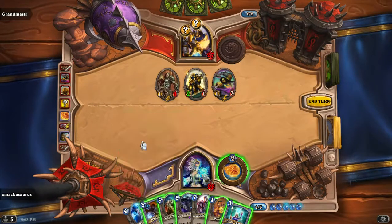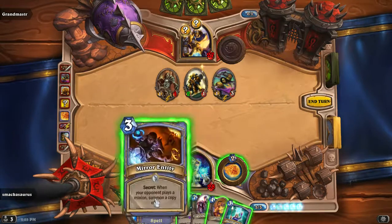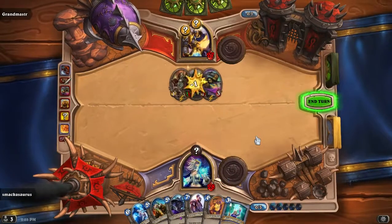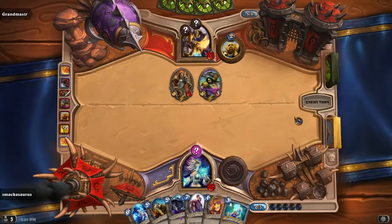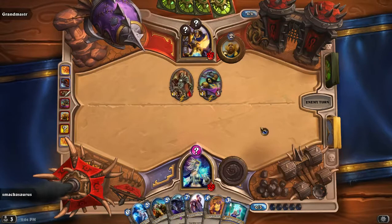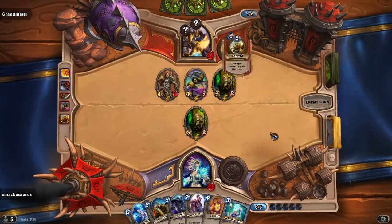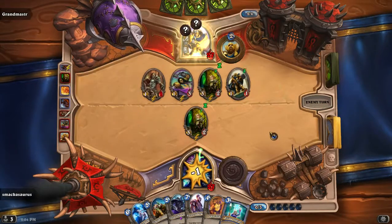Got some decent stuff here. I think I'll take the chance — drop that, I'll fireball that. Hopefully he doesn't flip that coin and drops something big that I can copy — that'd be really nice. Not bad, I'll take that. And then I still do that — he might just kill that right out of the gate though, we'll see.